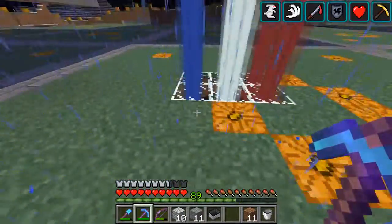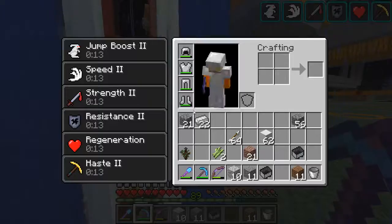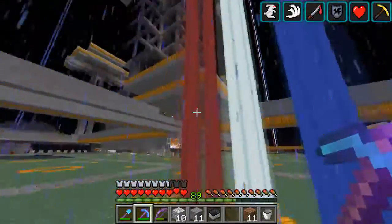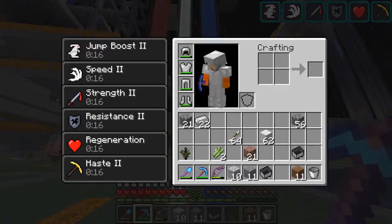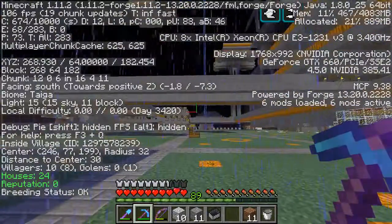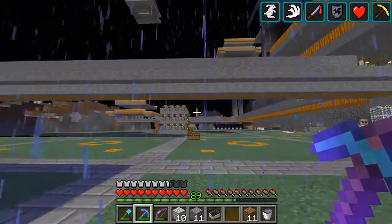I have beacons all over my base which give me all the buffs you can get from beacons. The colors are for direction — north and south. That's north as you can see, and that's south.